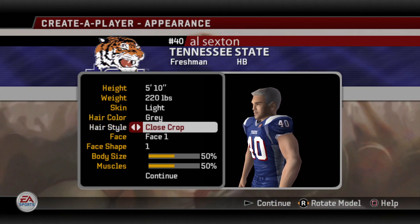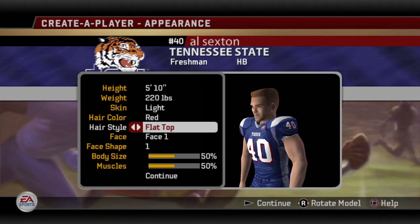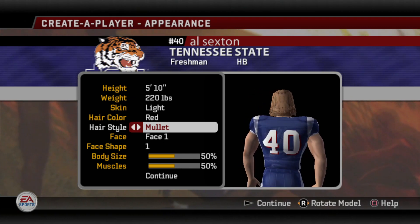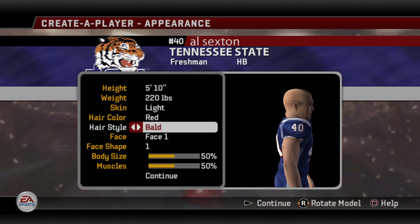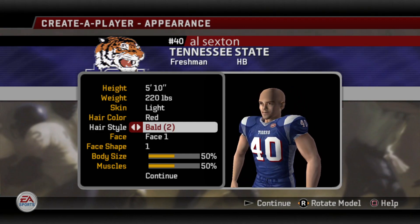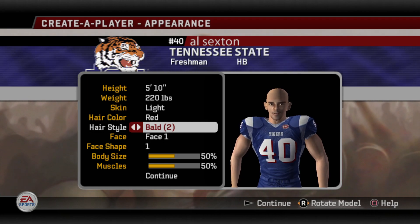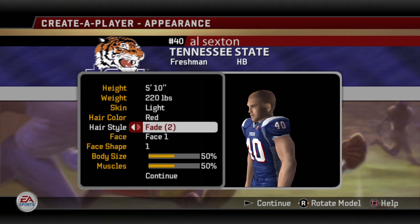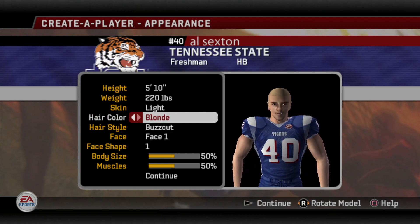For hairstyle, let's do red so it pops out a little better. You can go close crop, you can do an afro, a flat top — I used to rock a flat top back in the day. Cornrows, you could rock a mullet — I always like to rock a mullet when I'm coaching. You can go dreadlocks, bald, or bald number two. What's funny is when you have multiple options for a particular type, if you look at the ears that's the only thing that really changes, along with the head shape a little bit. You also got balding, balding two, a fade, fade two, buzz cut, buzz cut two, and back to close crop. I'm a buzz cut guy, so we'll go with that. We'll go blonde.